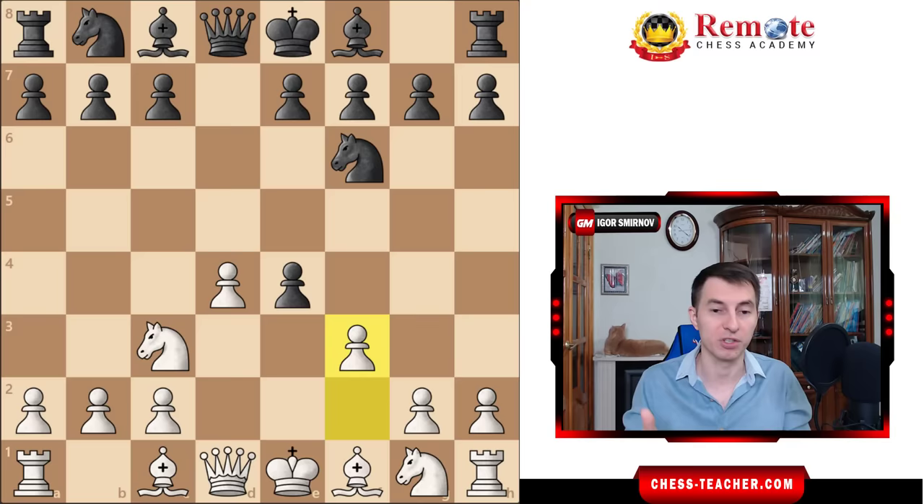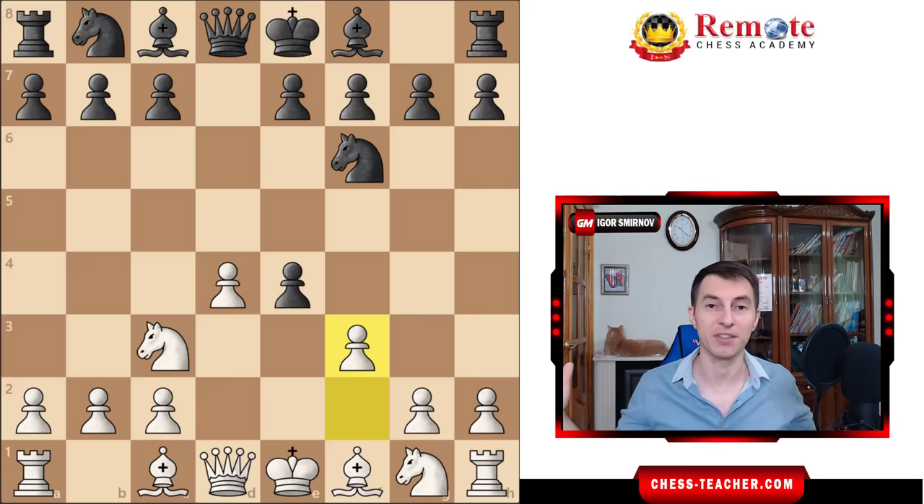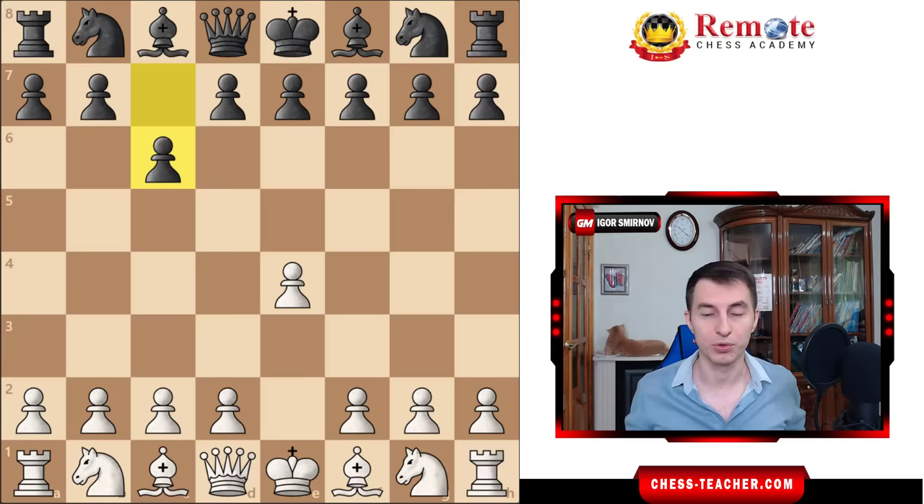Today we're gonna see how you can use the very similar, if not the same, setup against the Caro-Kann Defense. I also plan on recording another video where I'm gonna share how to use it universally across anything your opponent can possibly play. So do subscribe to not miss out on the continuation. Today let's dive into the Caro-Kann Defense, which starts off with white playing pawn e4 and black responding with pawn to c6, preparing the pawn d5 advancement, and after that we're going d4, d5. So far, everything is standard.